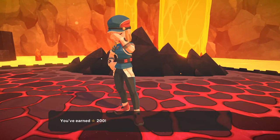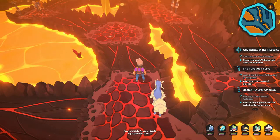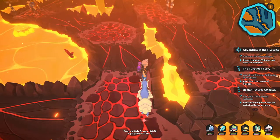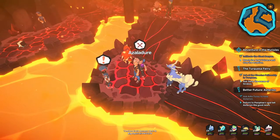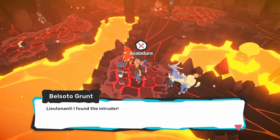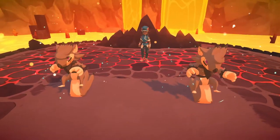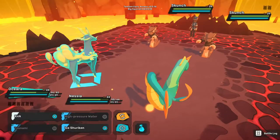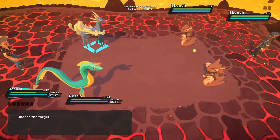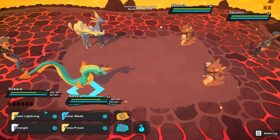'Lab team! Lab team! Evacuate!' You're not real scientists, don't pretend. Maybe I get a way to jump over these little ledges here, because it really looks like I should be able to. Next one! 'Lieutenant! I found the intruder!' I have these two up in the front for this stuff, but I really want Genki to evolve, so Genki is ready to go. It's got the Coward's Cloak on to share experience.